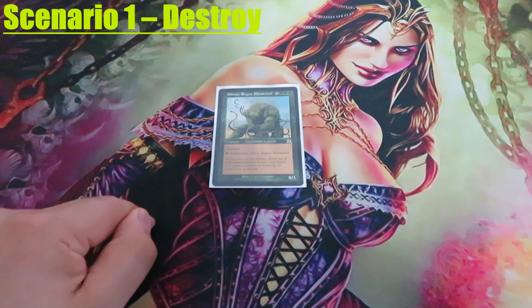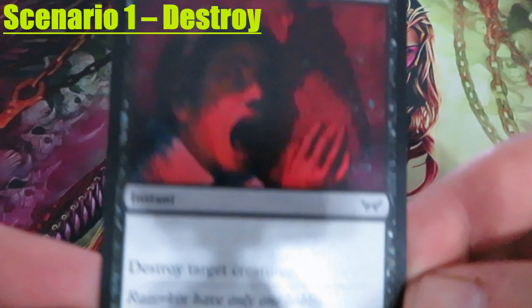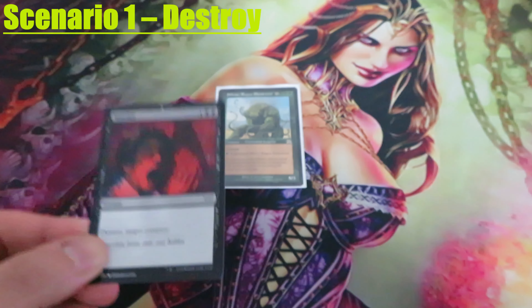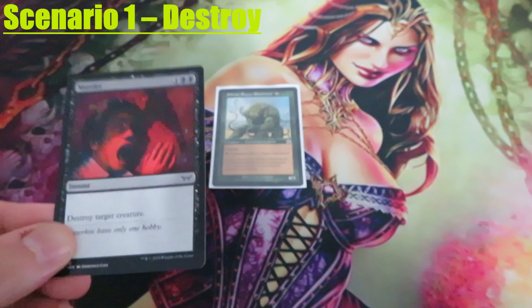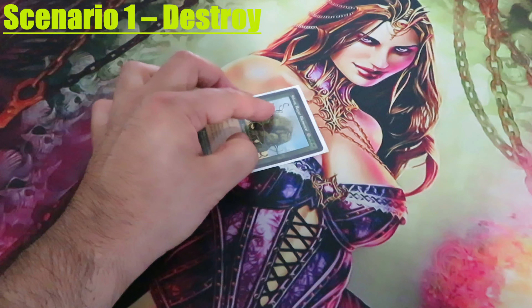Scenario 1: Destroy. Let's say our opponent will cast Murder — destroy target creature — targeting Sylvos. Sylvos will die, but I will pay 1 green to regenerate it and tap it.